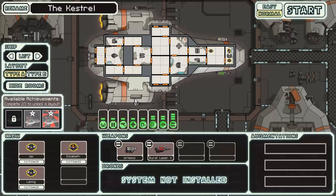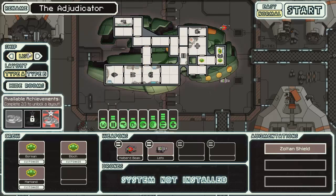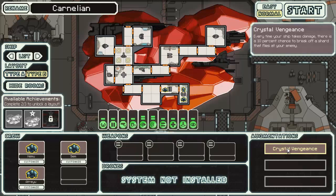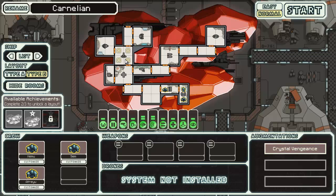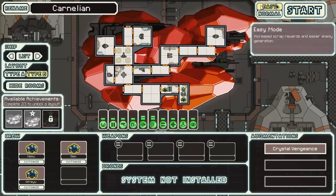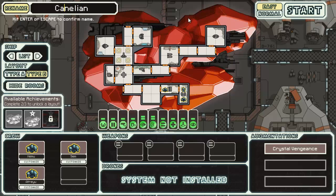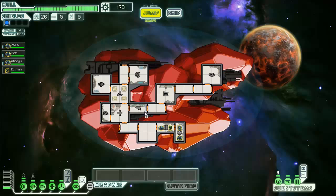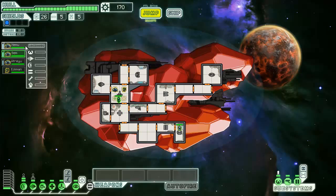Hey guys, it's Ice in here. We're back with more FTL Infinite Space mod and we're setting out on a brand new journey. What is Crystal Vengeance and a teleporter? That sounds really fun. I think we're gonna try this one out - the Carnelian. We have three rock crewmates. Let's go with the mantis crewmate. We're gonna do a boarding party strat here. We got three lockdowns which is pretty freaking insane.